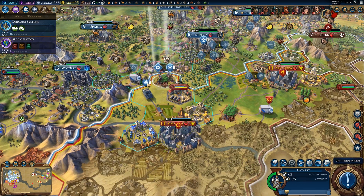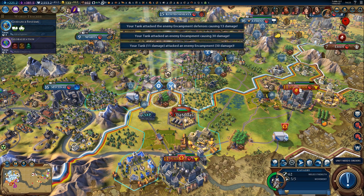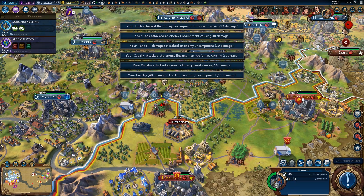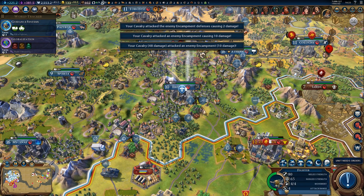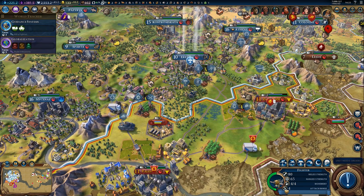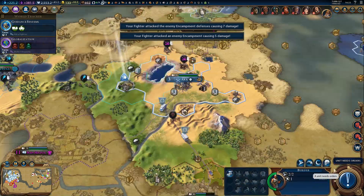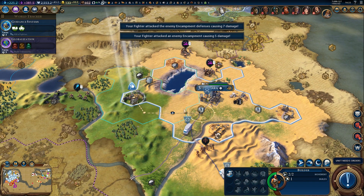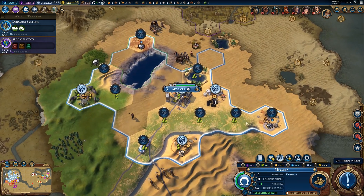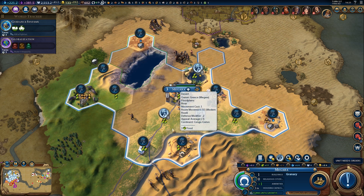We could also pillage some of these trade routes — that is not a bad idea. But I'd like to focus on one city at a time. Let's get rid of the encampment. The field cannon needs to repair a bit more. I'm actually considering upgrading it — I don't like losing one range, but higher attack strength would be quite useful right now. And the builder — we got one more build. Let's grab a farm maybe to make this city grow a little bit faster. Because it is not growing right now.